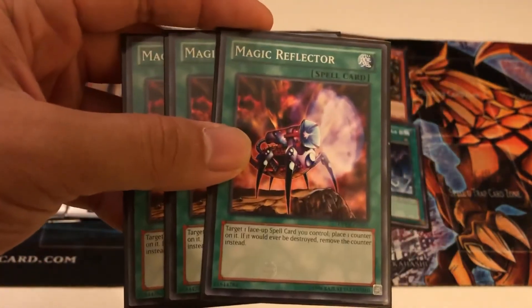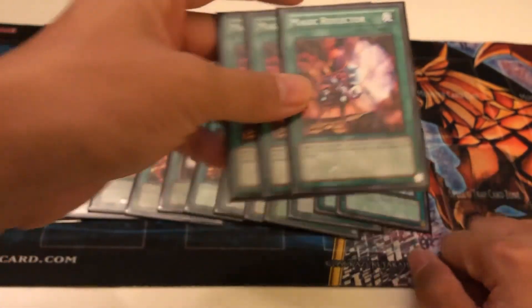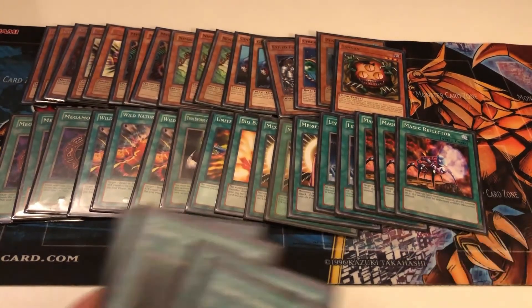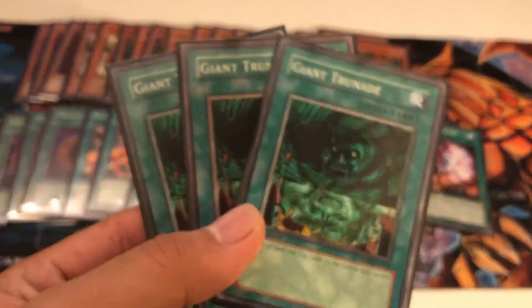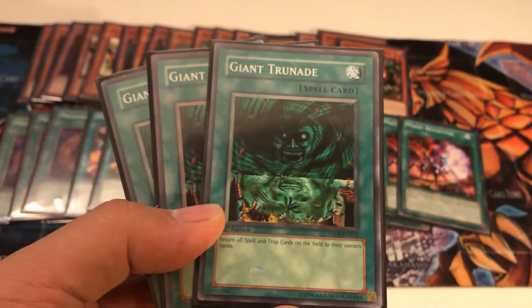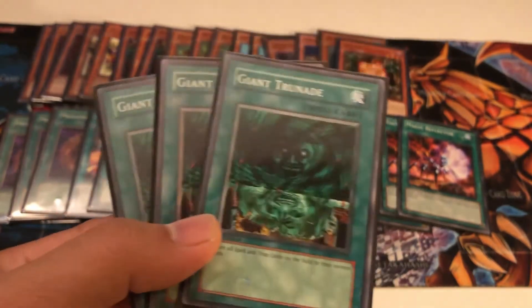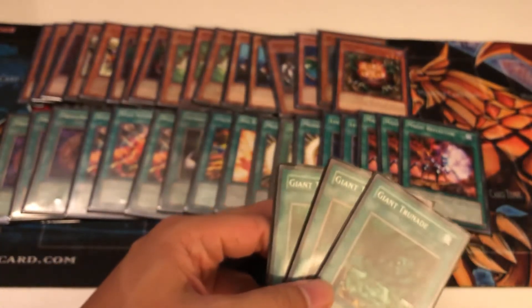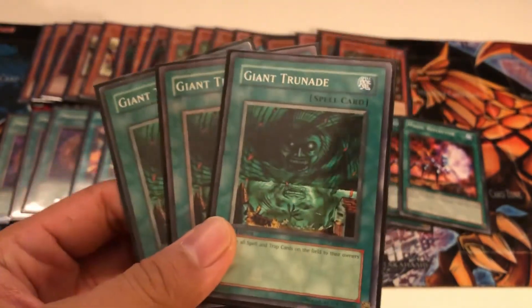Magic Reflector is good for putting on these cards to prevent them from being destroyed, and it combos well with Giant Trunade. Giant Trunade doesn't care how many counters are on a card — it doesn't destroy spells, it returns them to the hand instead. So if you use your own Giant Trunade to go in for your own attack, you can return not only your own but your opponent's back row to hand, so you don't have to worry about Mirror Forces or Torrentials or anything like that.